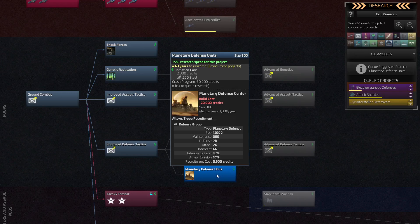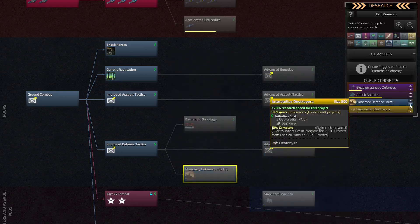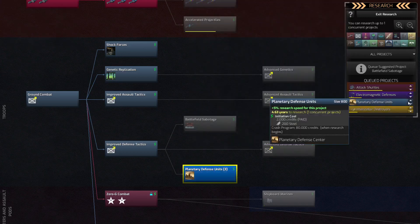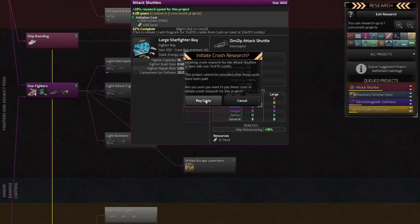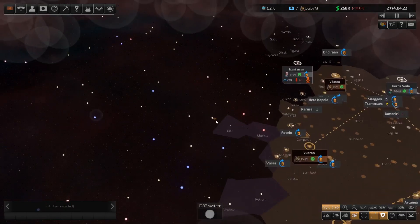The planetary defense units — I might pay the cost for that one. Actually, attack shuttles are probably going to be more important than anything right now. Let's move them up to the very top of the queue and planetary defense after that. We'll pay the cost and get them fairly quickly — that way the bases we have will at least have some protection.